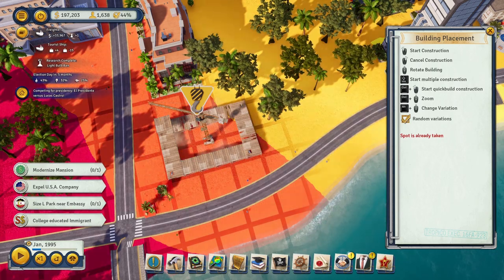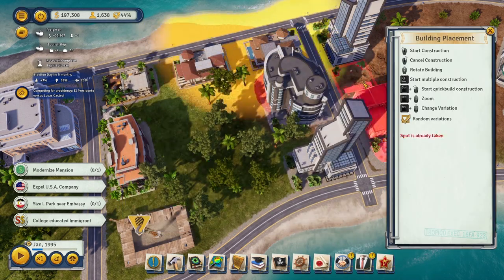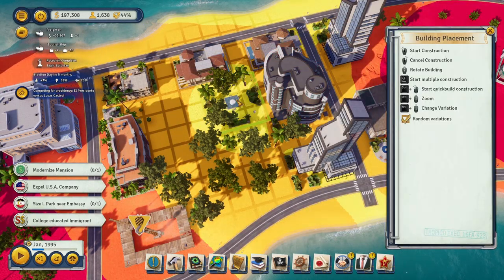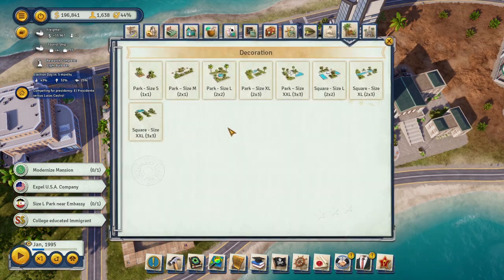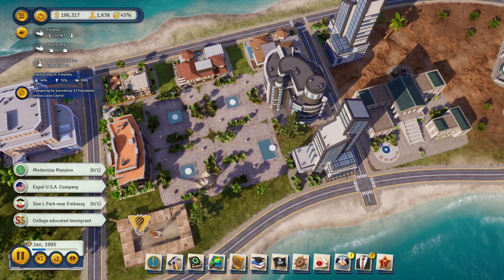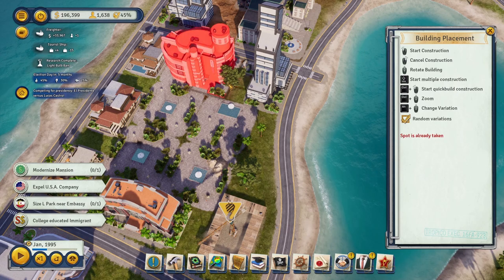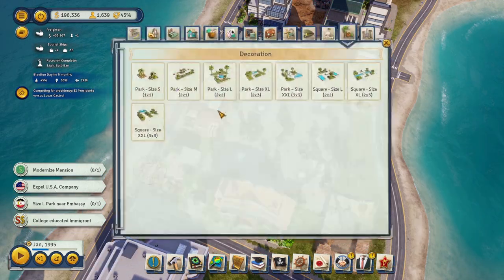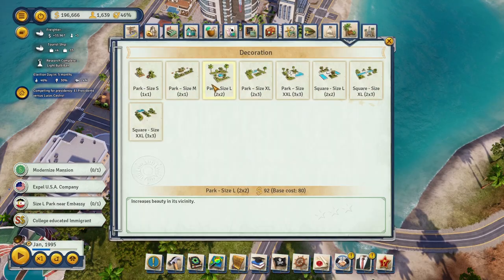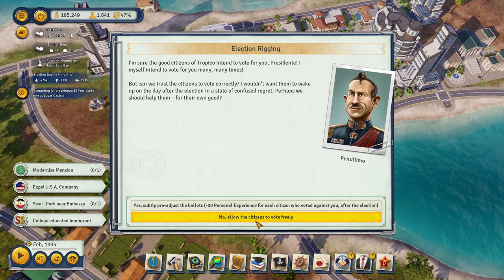Let's get some beautification going — I'll put parks here and here. I love parks; I hate empty spaces in this game because the red zones drive me nuts. It's also going to help make our area more beautiful for tourism. The election is almost done and we're doing pretty fine on it.